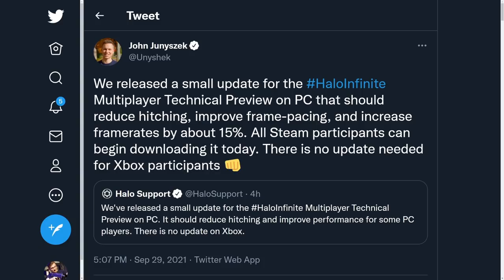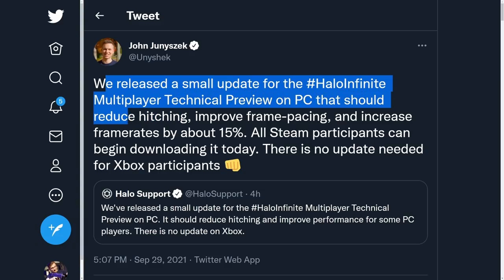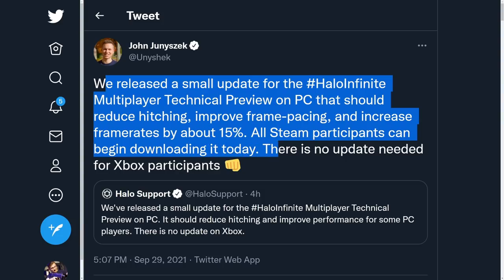For PC players, there's a performance increase from a recent tweet by Unyshek saying they've released a small update for the Halo Infinite multiplayer technical preview on PC that should reduce hitching, improve frame pacing, and increase frame rate by 15%. All Steam participants can download it today — there is no update needed for Xbox participants.